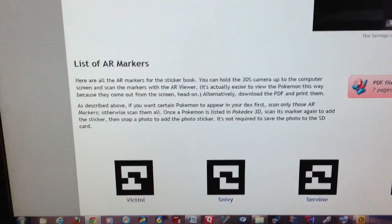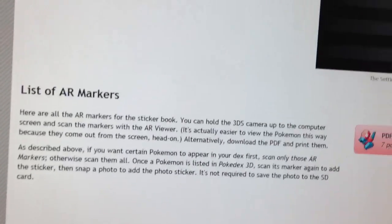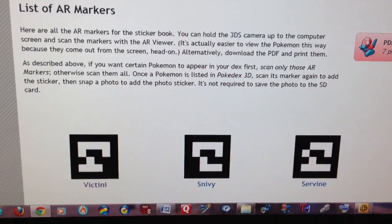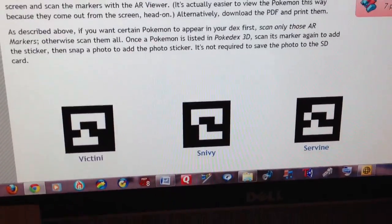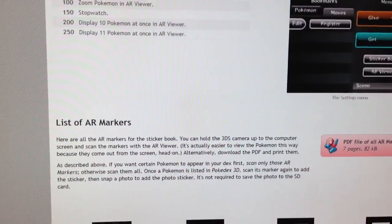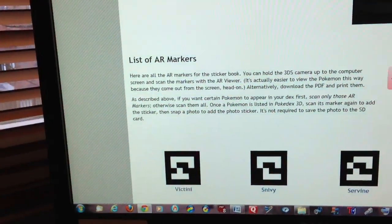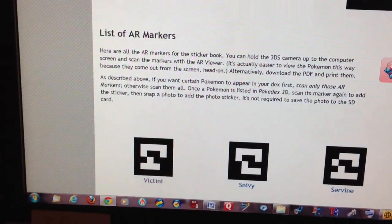Hey guys, this is NuggingAndy5 and today I'm going to show you how to use the AR markers for the Pokedex application. So what I did was I scanned in the Pokedex app the AR markers — I scanned Furlish female form, Jellicent female form, and Joltik. And once you scan it, it increases your chances of getting it on the Pokedex.